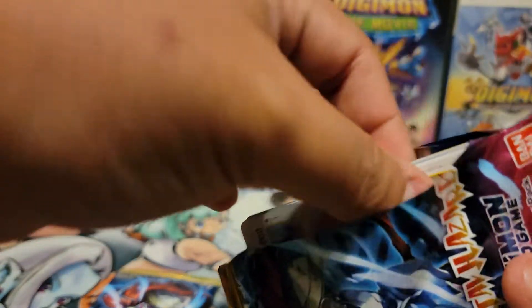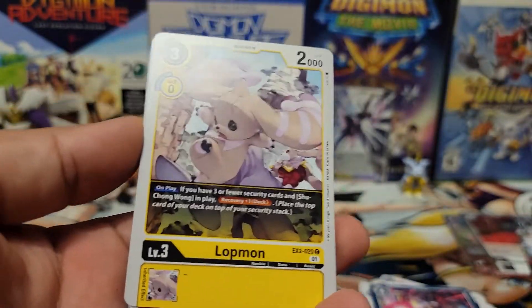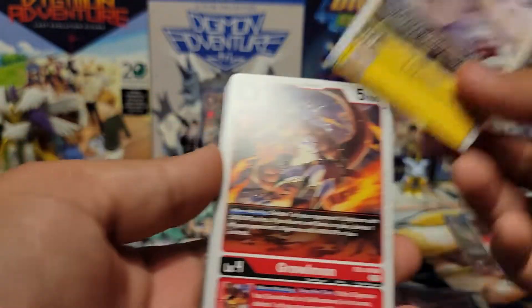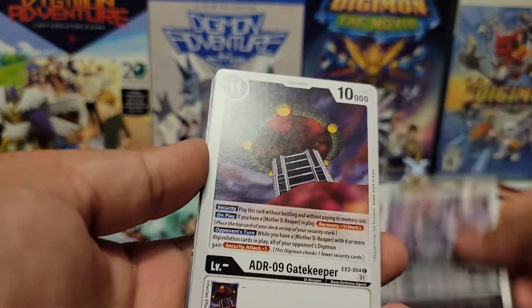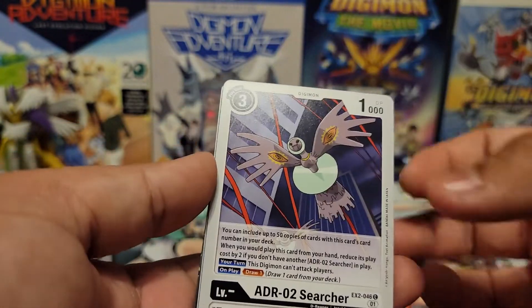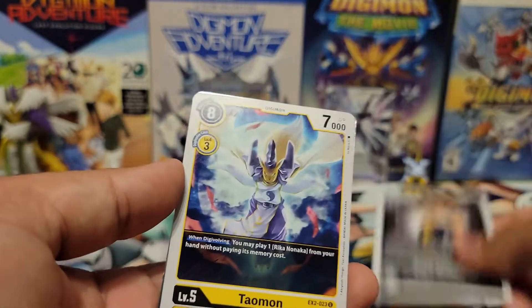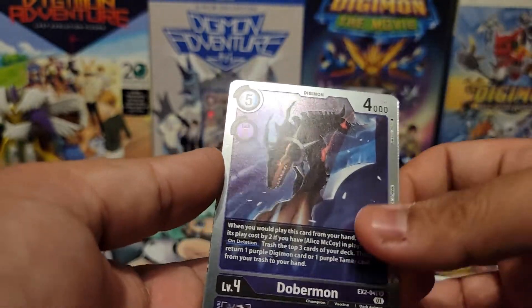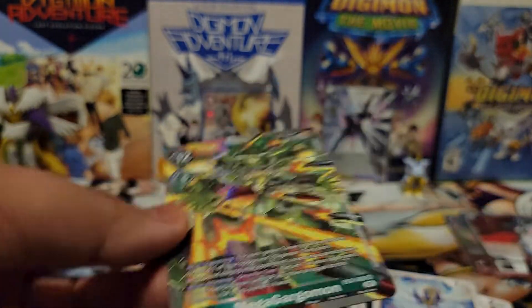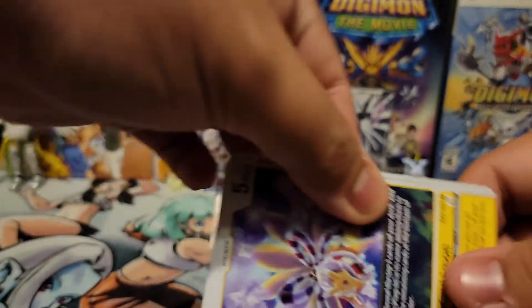We've gotten an Alt Art out of both boxes. I don't know if it's guaranteed, so the fact that we've gotten Alt Art from both boxes we've opened is pretty crazy. Pack 3: Lotmon, Growmon, Striktormon, Gatekeeper, Pendulum Feet, Plugin D, Searcher, Fist of the Beast King, Kazushioda, Taomon. We have Dobermon Rare and we have Mega Gargomon — which I actually needed one, so that's pretty nice. This box is already better than the last one — we've already gotten two hits out of our packs.